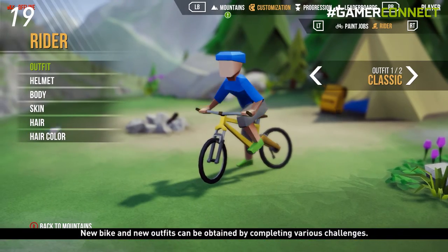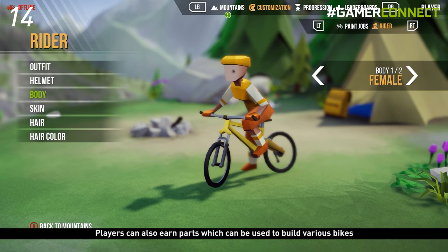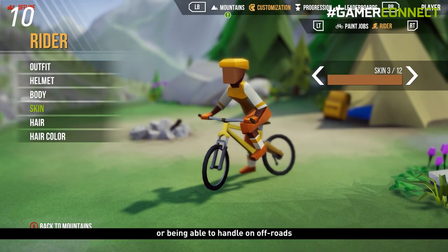New bikes and new outfits can be obtained by completing various challenges. Players can also earn parts which can be used to build various bikes with special features like having good top speed, making better jumps, or being able to handle off-roads.